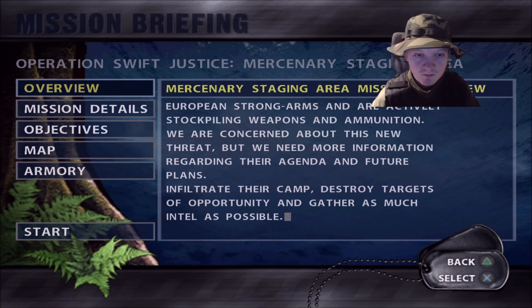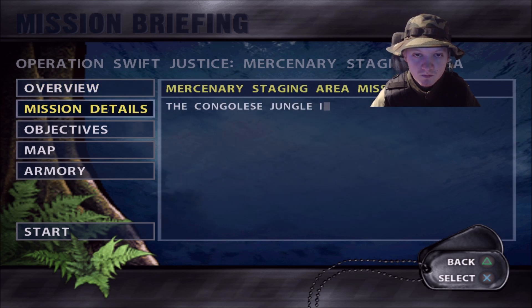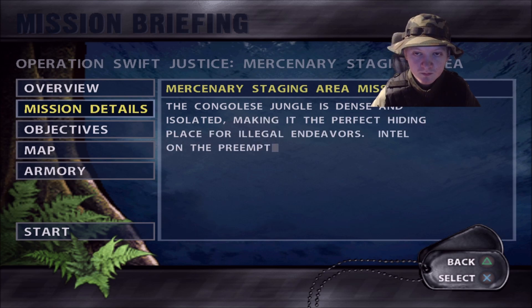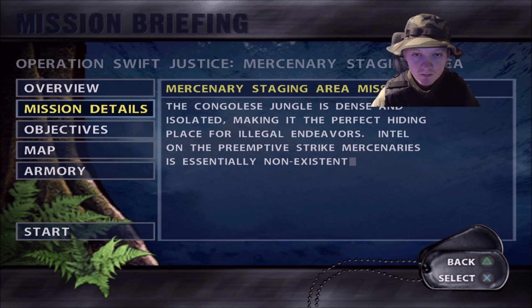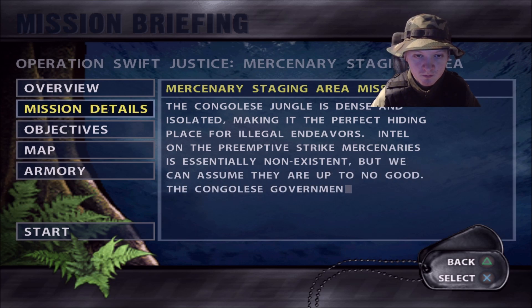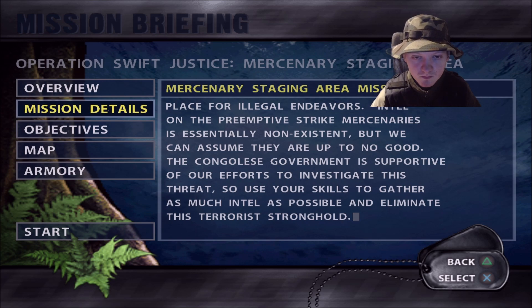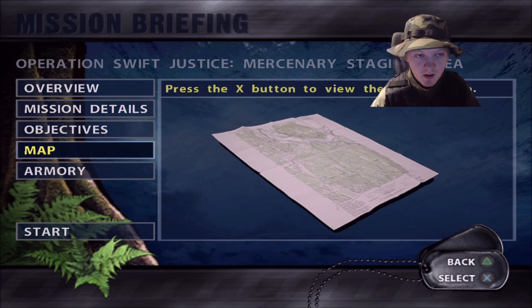Infiltrate their camp, destroy targets of opportunity, and gather as much intel as possible. The Congolese jungle is dense and isolated, making it the perfect hiding place for illegal endeavors. Intel on the Pre-emptive Strike mercenaries is essentially non-existent, but we can assume they are up to no good. The Congolese government is supportive of our efforts to investigate this threat, so use your skills to gather as much intel as possible and eliminate this terrorist stronghold.